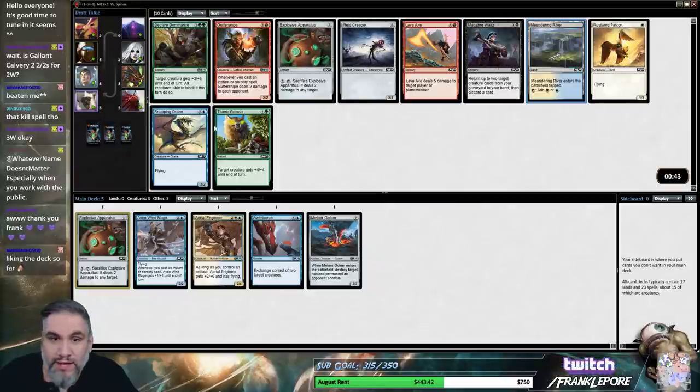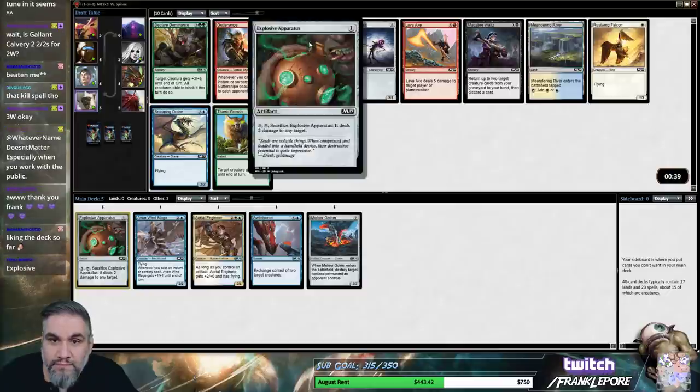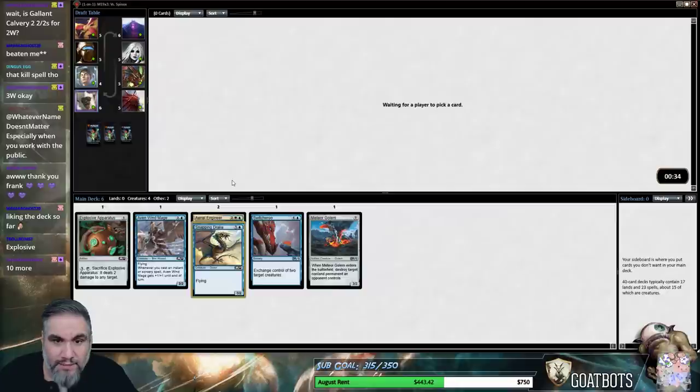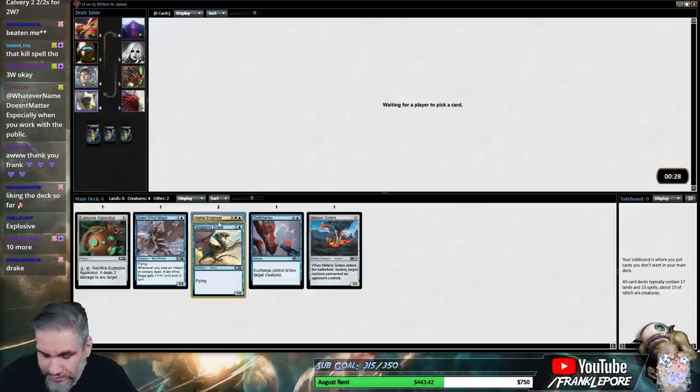Meandering River is pretty okay. Snapping Drake's probably the pick here though. I actually don't hate the 0-5 wall because I've seen it do some serious work. If you can just get the flyers and put down the 0-5 walls, then you're living that dream.